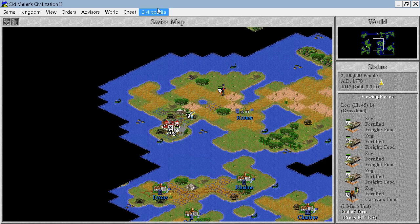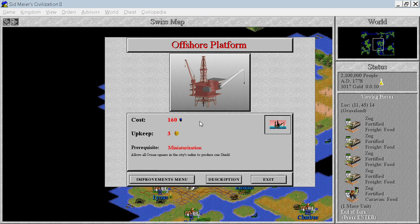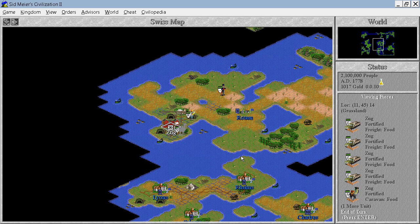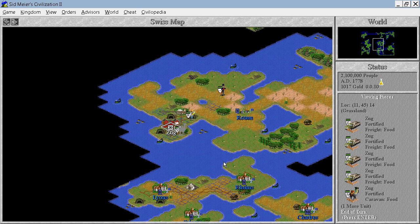Or we could build the offshore platform. We need miniaturization — for that we need electronics, which we probably have. Not so sure about that. And machine tools, for which we need tactics. That will take some time. End of the turn then.